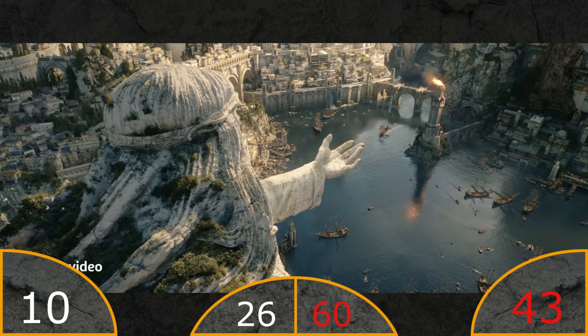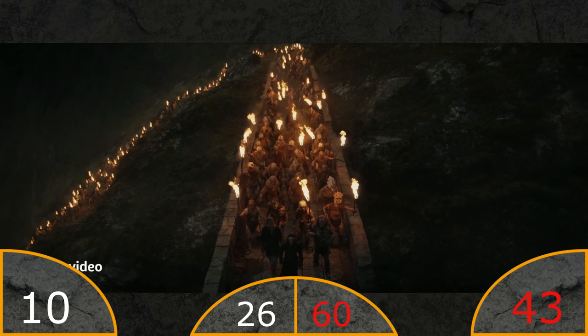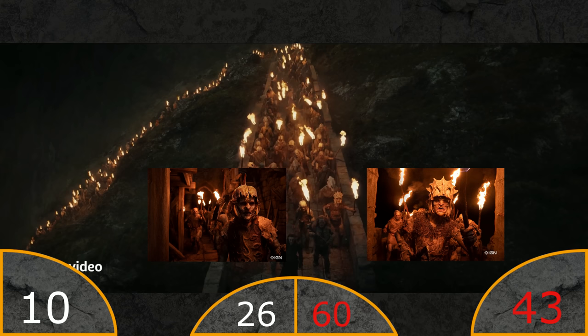And we have this shot again - I don't have anything more to add to it, I still think the city looks fine. And we have this shot again that we also talked about in the last episode. Then we have the orcs marching, and I guess that's Adar at the front with some other human right next to him. We can actually recognize some of these orcs from the images we have seen already.